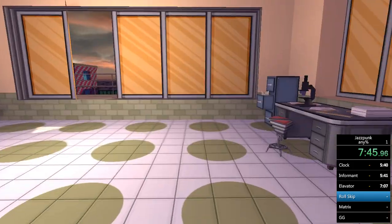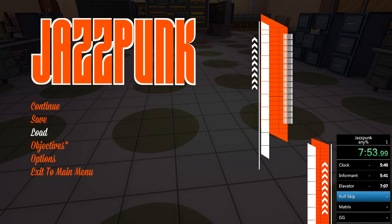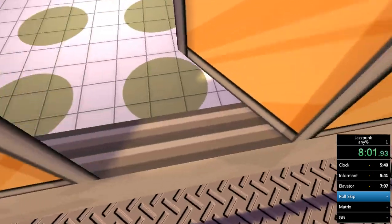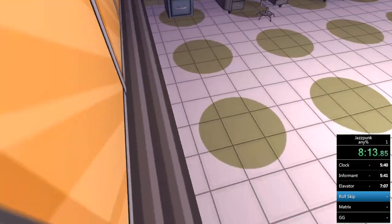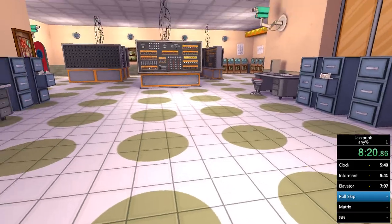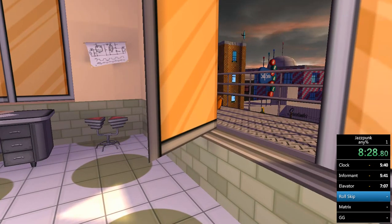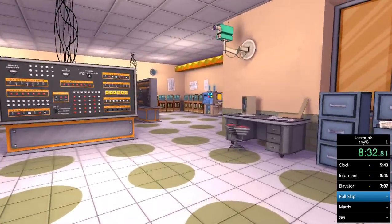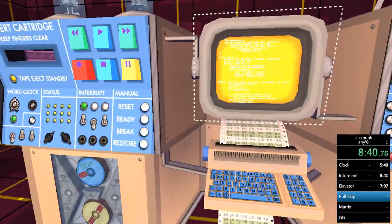The issue with the roll skip is that Jazzpunk has pretty floaty movement, so you've got to come around and flick yourself to the side, which is tricky. It might just be faster to go straight anyway. I'd personally say don't bother with it. After that, just come back and click anywhere on this machine — most people click the screen, but I go for a different bit. Click anywhere and it'll take you in.